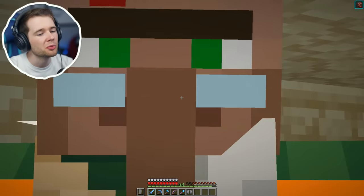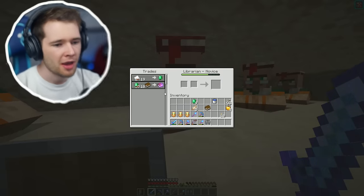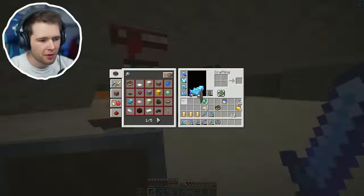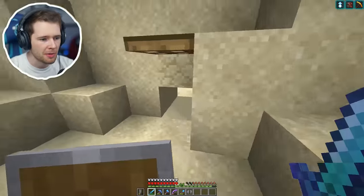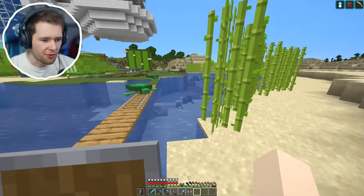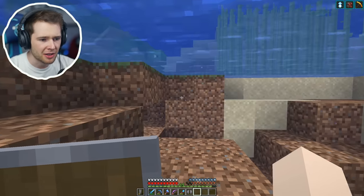The reason you want mending is because every time you use the elytra it takes some durability. You can either repair it with phantom membranes - which means not sleeping for three days to farm phantoms - or you just put mending on it, it's perfect. Mending is ten emeralds. Probably got nine. Can you do me a sweet deal? I saved you from becoming a zombie and dying - that should be at least worth something, right? Nope, never mind. I've run out of emeralds, I've run out of goods, I need to somehow make unlimited emeralds.